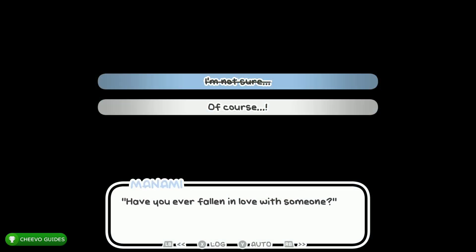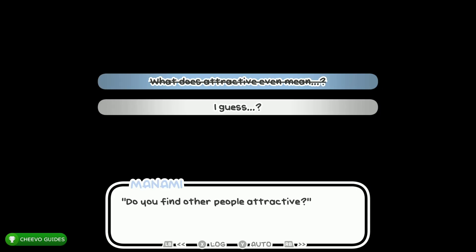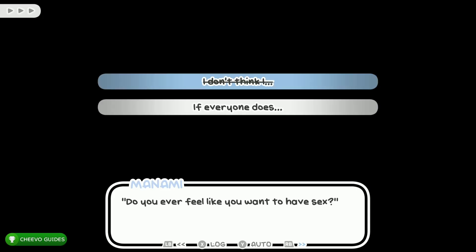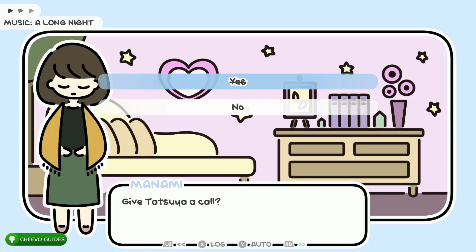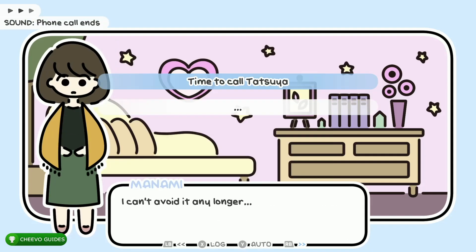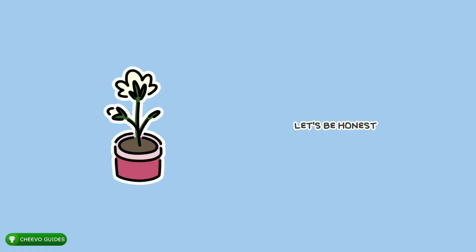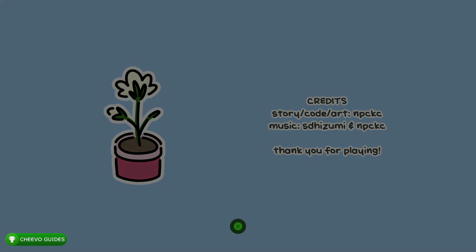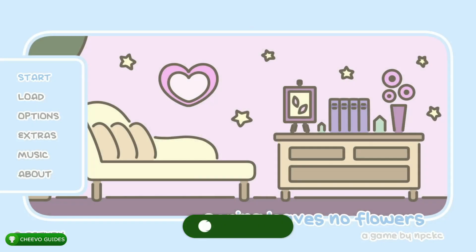After saving in save slot five, choose the top option: 'I'm not sure' (crossed out). Choose the top option again (crossed out). Continue choosing the top crossed-out option multiple times, then fast forward and keep choosing the top crossed-out option. You'll end up getting the ending called 'Let's Be Honest.' This triggers the next achievement or trophy worth 90 gamer score.